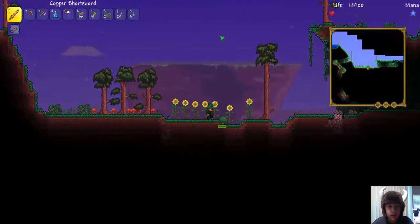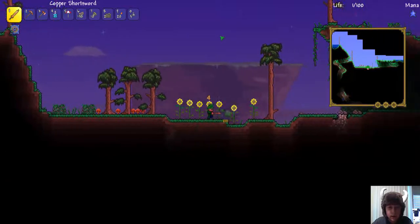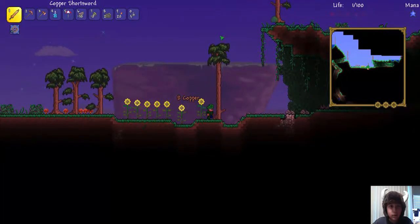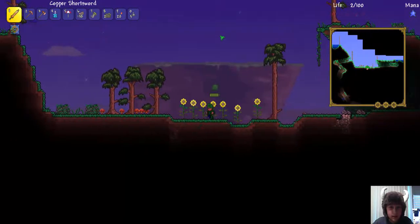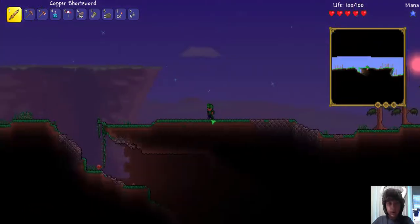Jeff, can you come here buddy? I need help with these stinking slimes. Die slime — oh, I have like one heart left. And I know I can lose my coins if I die. Oh no, I died.